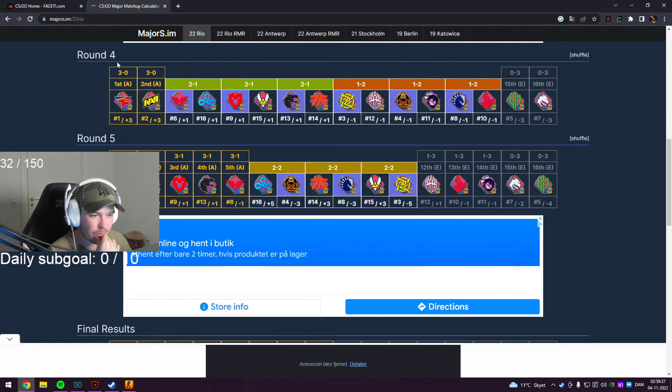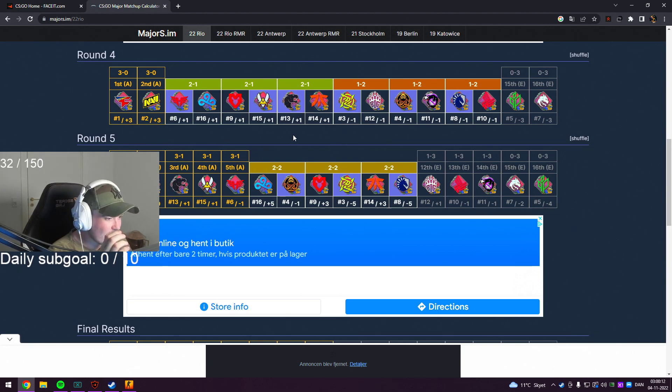Let's move on to round four. NaVi and FAZE are through as 3-0. Heroic vs Cloud Nine - I'm gonna have to go with Heroic, they're a really strong team with a lot of structure and good teamwork. Vitality vs mouz - I'm gonna take Vitality because of the experience. Furia vs Fnatic - I'm gonna have to put Furia through because of the crowd, they're gonna go crazy and Furia is playing well. NIP vs BIG - I'm gonna take NIP. ENCE vs Outsiders - that's a tough one but I'm gonna go with my boy Valde and say Outsiders win. Liquid vs Bad News Eagles - I'm gonna have to take Liquid, which means Bad News Eagles are out.